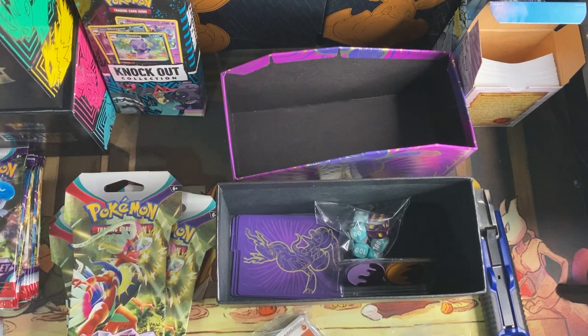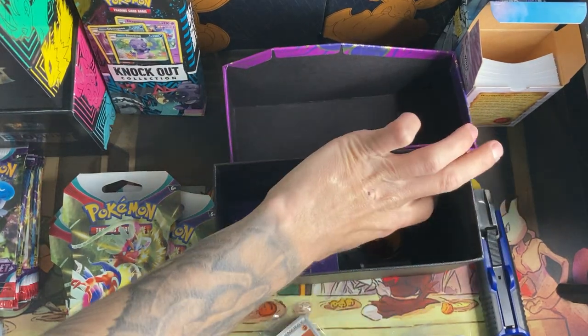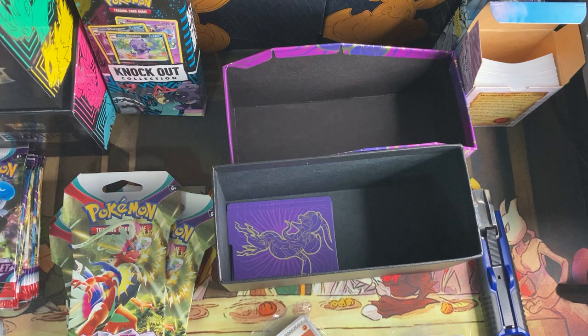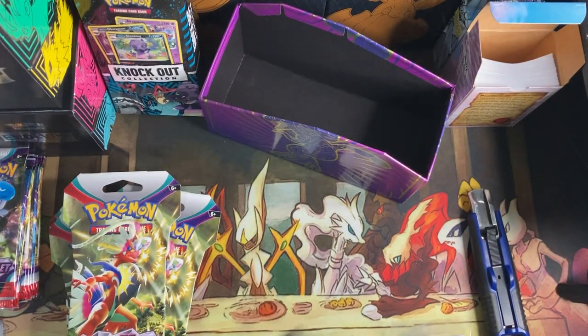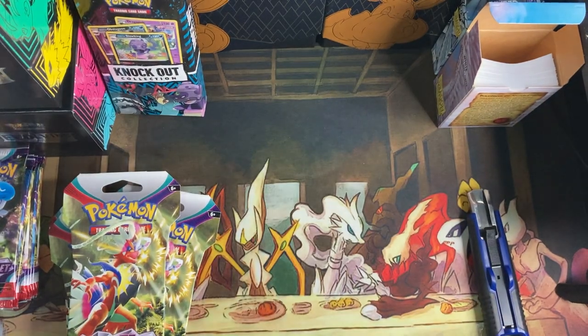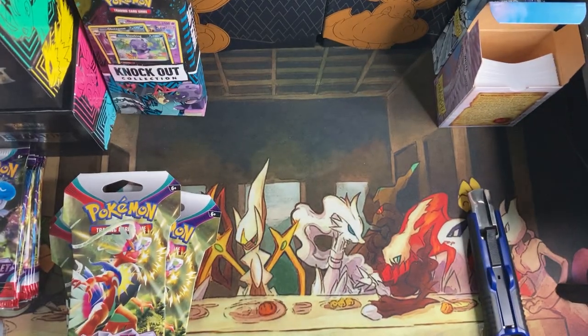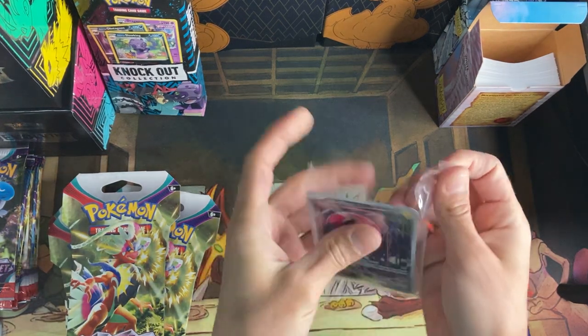Code card for you there, and then you have your dividers, your dice damage counters — I believe that's what they're called. I never play the game competitively, so not big on them. I'm just starting a new pile of dice and stuff. I've donated all my old ones. We'll put the energies over here for now so I won't make you wait. One more ETB stacked up. Let's get this promo open here.